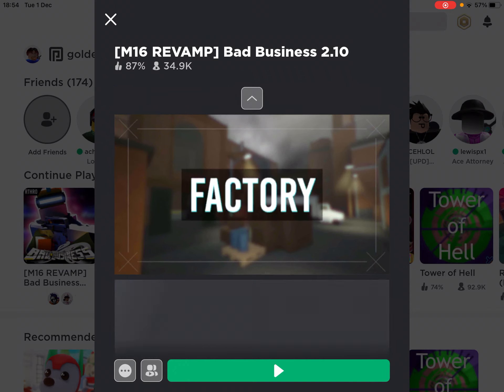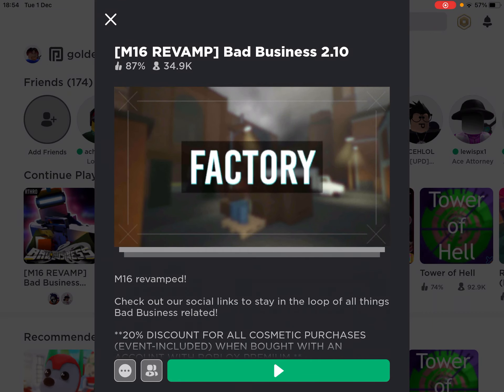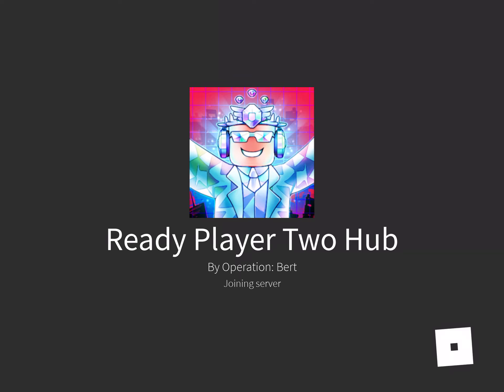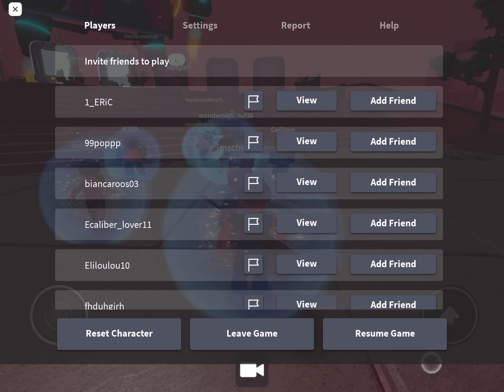So to get this you need to go in Bad Business, which is the game right here. You need to do something in this game. So the item looks like this, I'm about to show you guys now. I'll just go on the Ready Player 2 hub before I show you guys what the item looks like. I'm just going to turn this down.